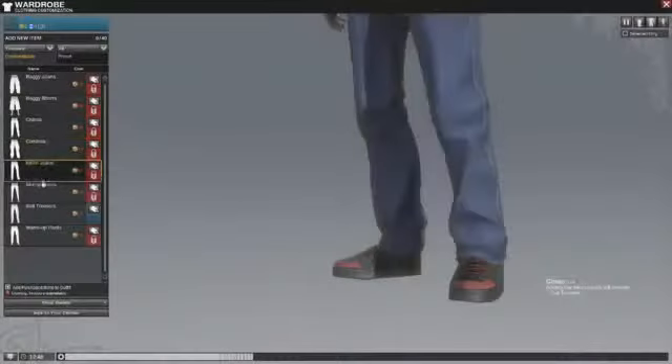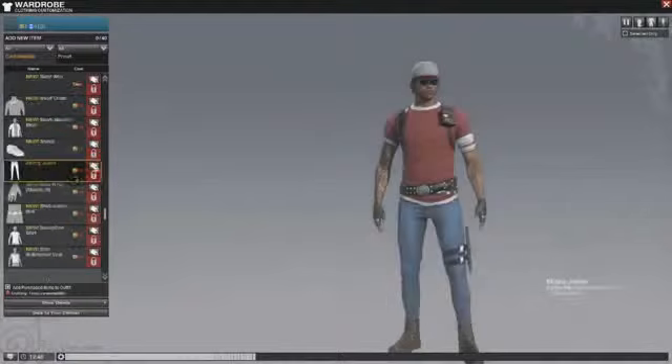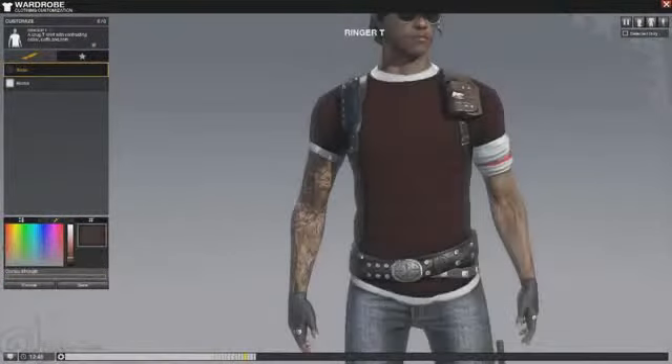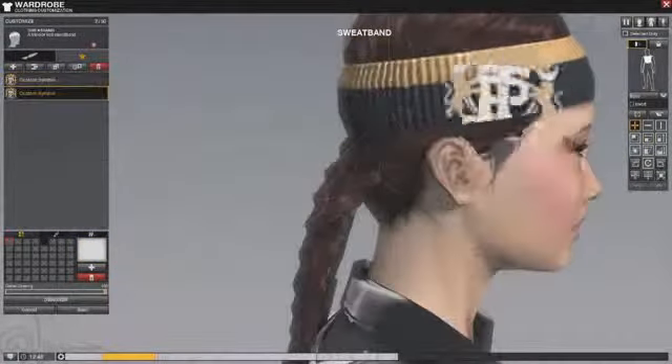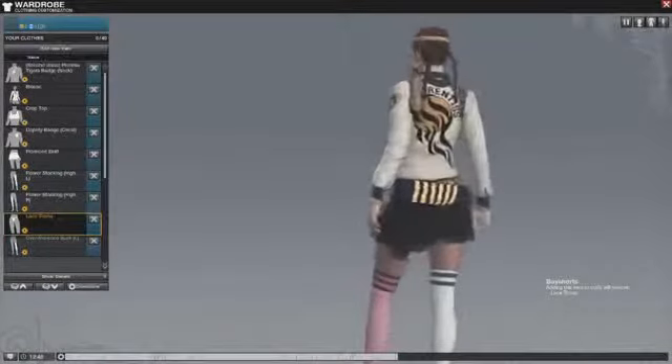The Wardrobe allows you complete control over the items of clothing worn by your character. There are a huge number of unlockable garments available, and each is customizable in your chosen color scheme. Coupled with the ability to add symbols to your clothes in many different ways, you can create truly unique looks.